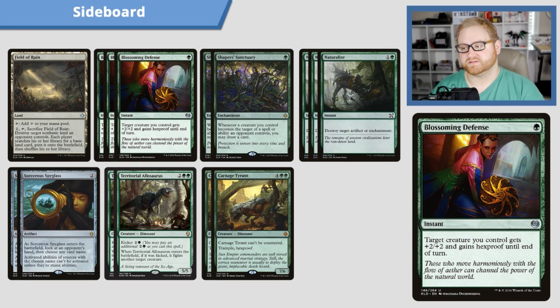Starting with three Blossoming Defense — a one green mana instant. Target creature you control gets +2/+2 and gains hexproof until end of turn. Basically protecting our creature and making it a little bit larger, hopefully trading with something. Very, very good.